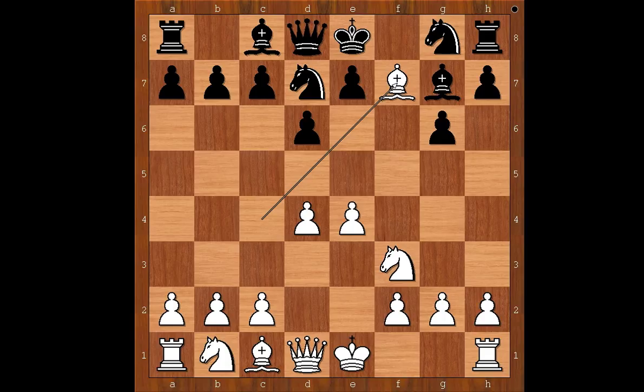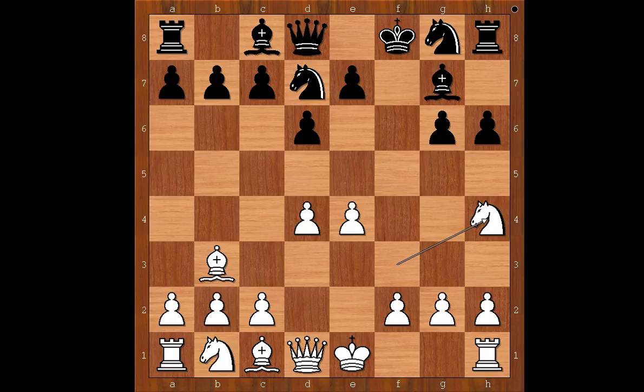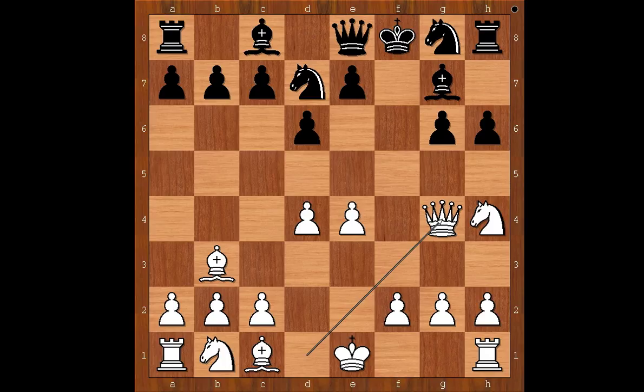Back to our game. After check, we have king to f8. Bishop to b3, intending knight to g5, but now h6, preventing knight to g5. Knight to h4, threatening knight takes pawn on g6. Queen to e8, defending the pawn. Queen to g4, more pressure on the pawn. But now knight to e5, black strikes back with a double attack on the queen.